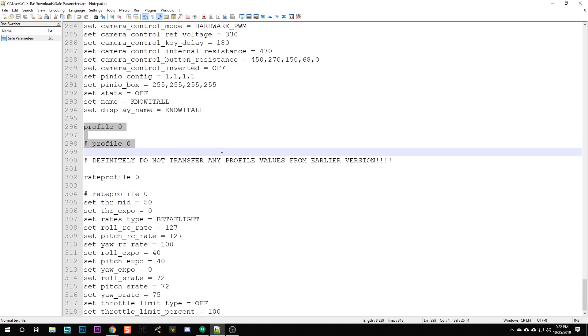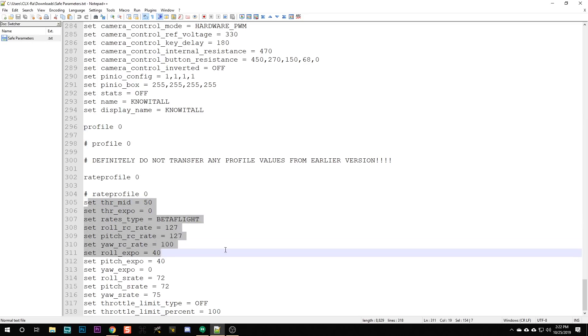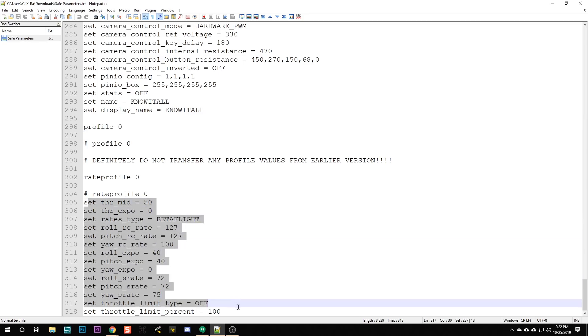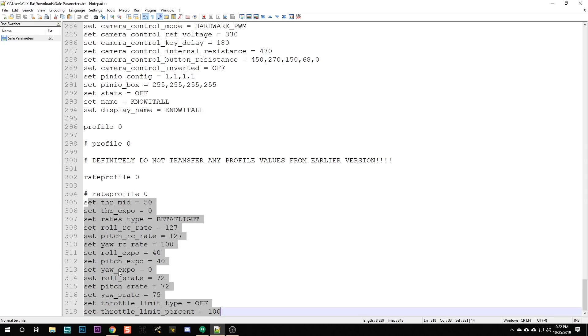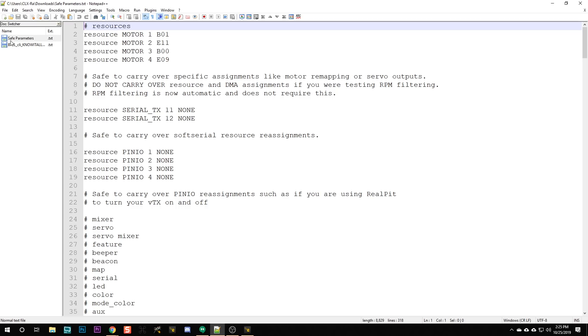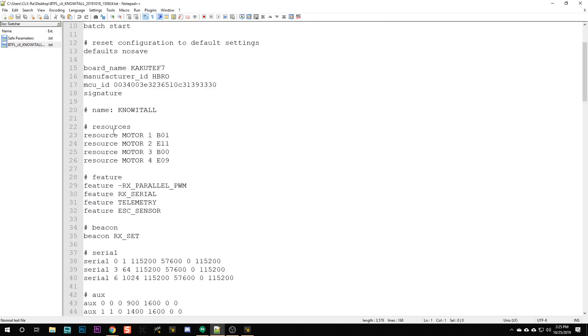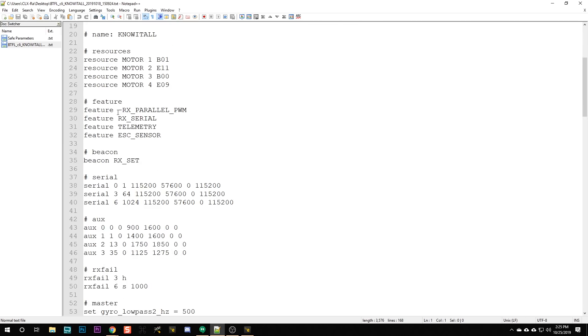Definitely do not carry over anything that is in the profile section — that's your PIDs and PID controller settings. That stuff has all changed in 4.1, so do not carry it over. And then in the rate profile, the gist is that your rates are safe to carry over, but there may be a couple of other things in a rate profile that would not be safe to carry over.